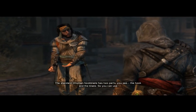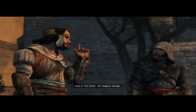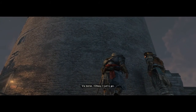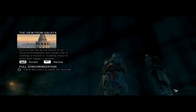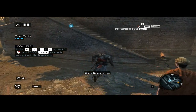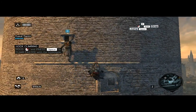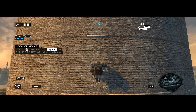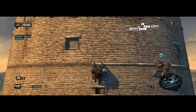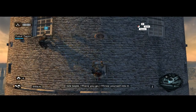The standard Ottoman hook blade has two parts — the hook and the blade — so you can use one or the other. An elegant design. How about a bigger challenge? Let the hook blade do the work. It's the boiler, throw yourself into it.